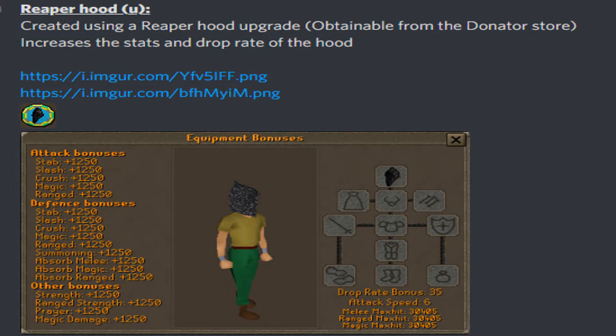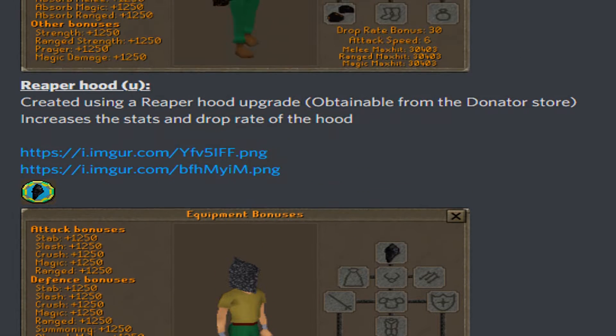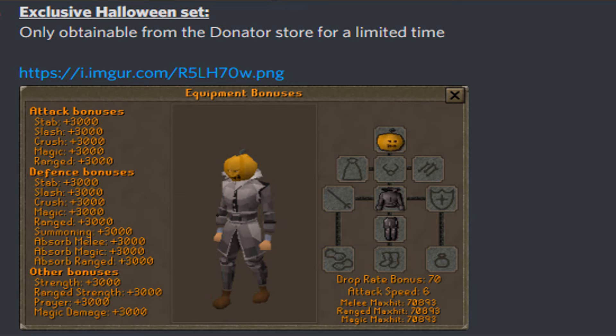You can also turn your Reaper Hood into Reaper Hood U. To do that you need a Reaper Hood upgrade, which can be obtained through the Donator Store. This increases the stats and the drop rate bonus of the hood. And there's a beautiful exclusive Halloween set which can only be obtained from the Donator Store for a limited time, so if you want to purchase it, don't miss out on that.